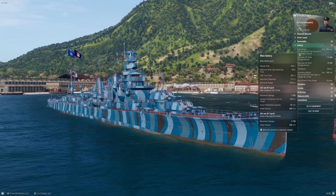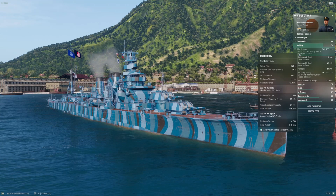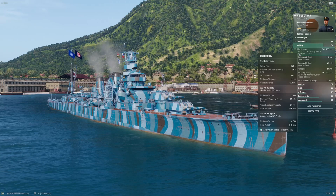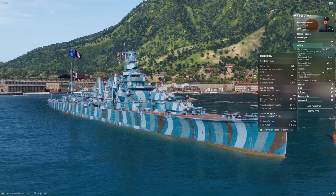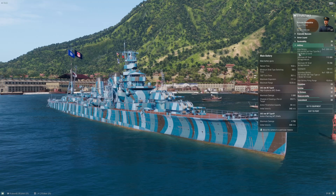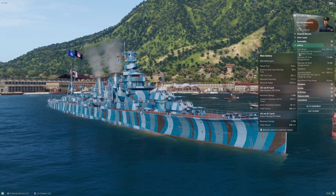Maximum range at 13.9 kilometers is pretty awful — not worst in tier, but many light cruisers have more range than this. This is a persistent handicap throughout the Japanese heavy cruiser line. Every Japanese heavy cruiser's main battery range is somewhat limited. The good news is the stealth bonus helps compensate slightly, but it does limit your targets. In the middle tiers you're stuck with a little less range than everyone else and you just have to adapt.